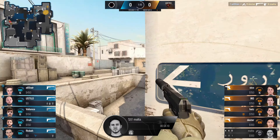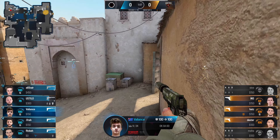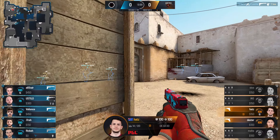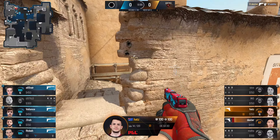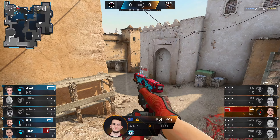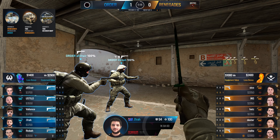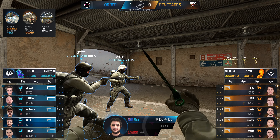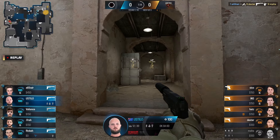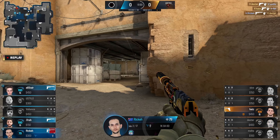Renegades already have control over A long and they've crossed to the site with barely any damage taken, but a quick headshot from Ali shuts down hopes of pushing. Luckily Renegades didn't put all their eggs in one basket — they're already out on B as well. Valiance keeps things interesting, but it's Hats and Dexter combining to make things work. Hats on that Glock escapes the B bombsite but he has the bomb, is pinched, and is eventually taken down. A great round from Order — it kicked off when Ali landed that headshot on Malta.